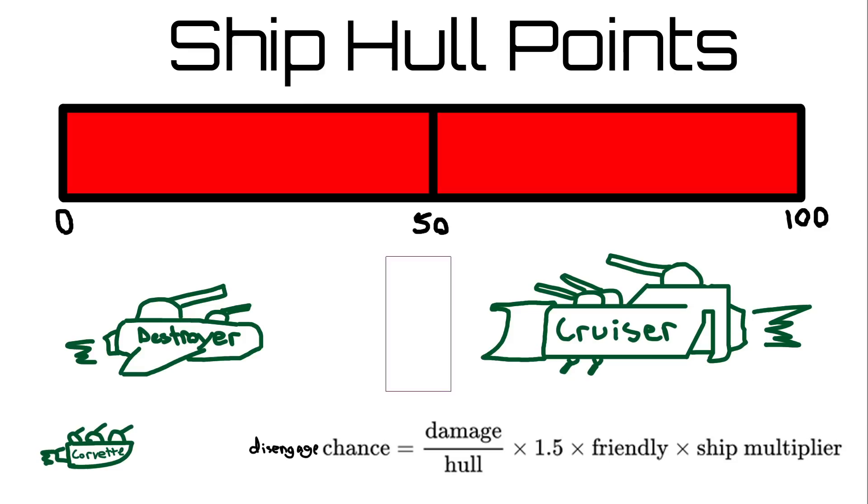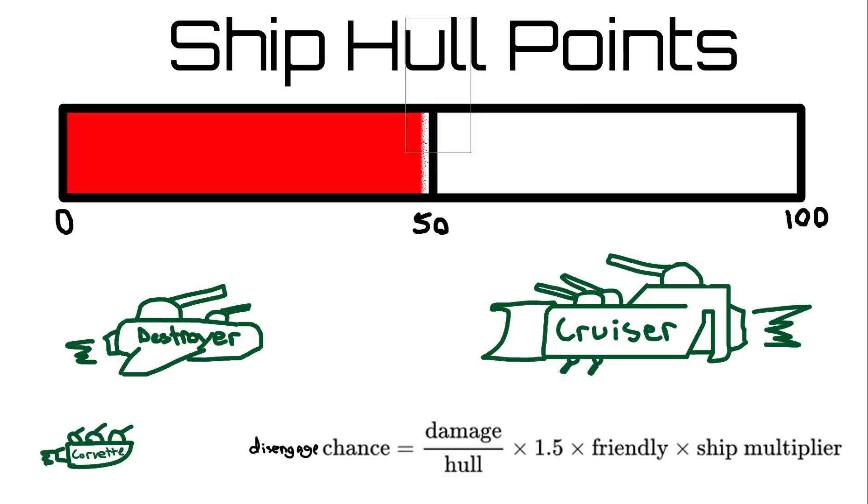The first thing to know about combat disengagement is that it only occurs to ships which are already nearly dead. Specifically, a ship has to be below 50% of its hull points — specifically hull points, not shields, not armor, hull points. And then, after it gets hit, there's a chance for it to disengage.